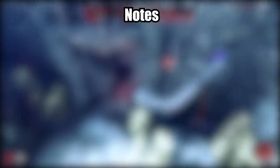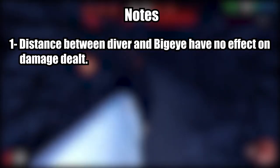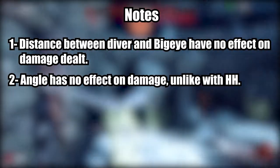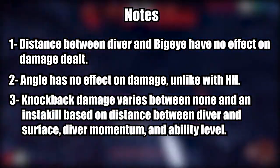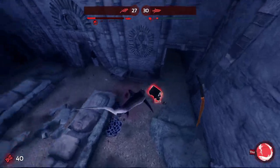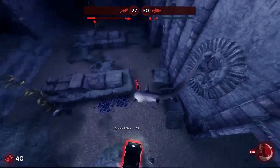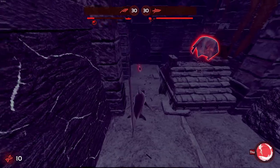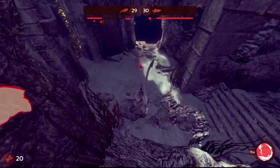A few things to note: distance between the Big Eye and the diver does not affect damage — it only determines whether your ability will hit them or not. Angle of impact also has no influence on damage, unlike with Hammerhead. The damage from Big Eye's knockback will vary anywhere between 0 and 100 based on diver momentum, distance between the diver and the surface, and the Big Eye's ability level. Also beware that while diver momentum can stack with your ability to deal more damage, it can also stack against your ability to limit your damage. If a diver is moving or dashing in a direction opposite to your knockback, you will end up dealing less damage.